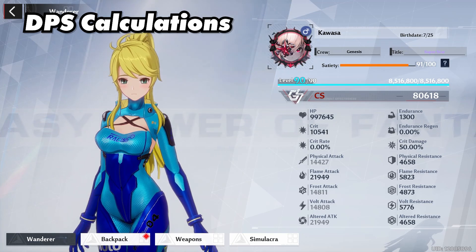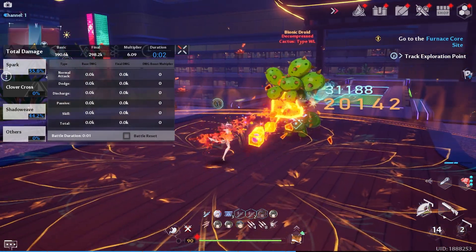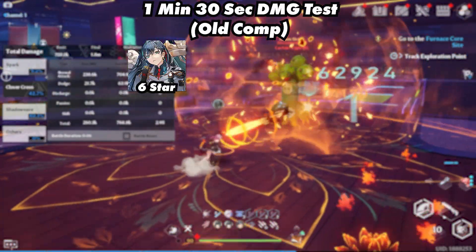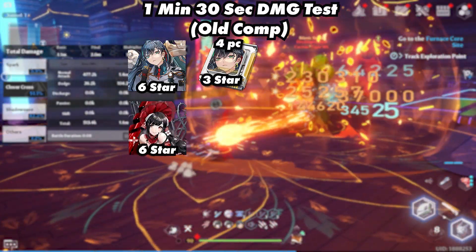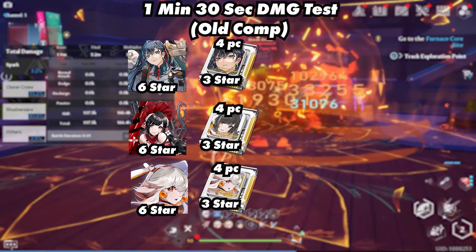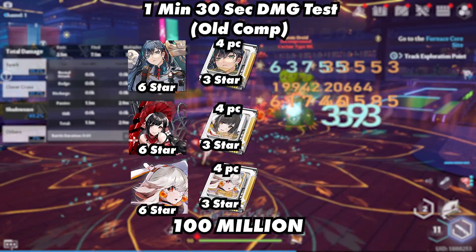Now let's get to the fun part: the DPS calculations. This is what we're working with — over 10k crit and close to 22,000 flame attack to simulate the average player's stats. The Ode comp consisted of Lin, Annabella, and Ruby, with Lin using a 3-star 4-piece Lin, Annabella using a 3-star 4-piece Annabella, and Ruby using a 3-star 4-piece Ruby. In a minute and 30 seconds, they were able to reach 100 million.